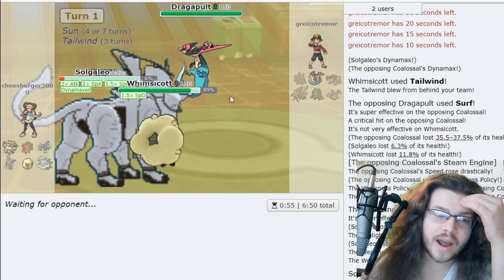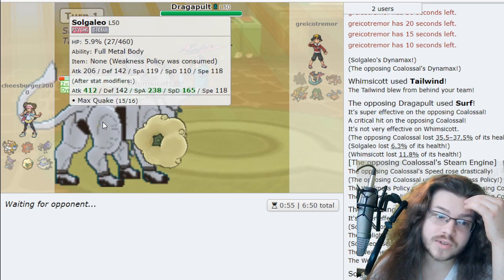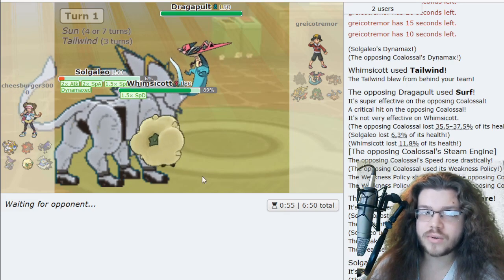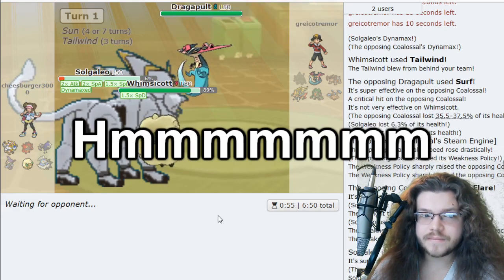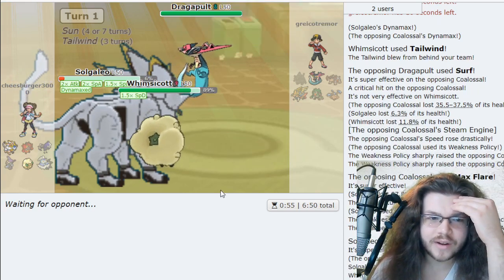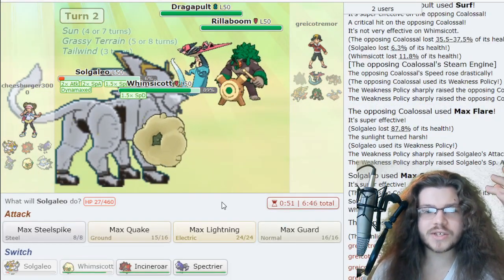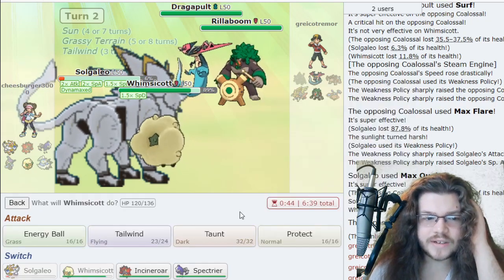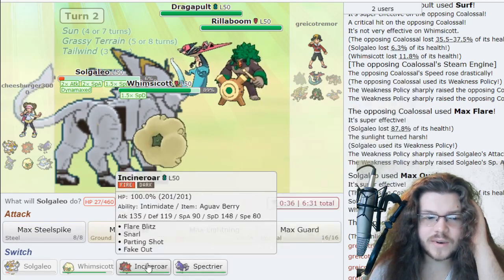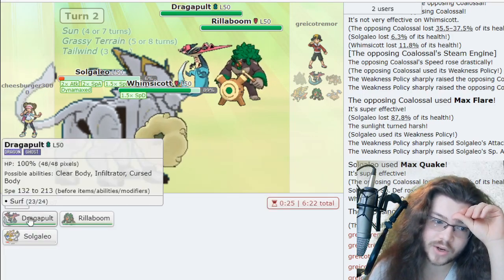Wait — 118 times 2... I'm an idiot. 118 times 2 is 236. Is this Dragapult Choice Scarf? 118 times 2 is 236 — Choice Scarf Dragapult. Max Guard to take a turn... yeah I think Solgaleo just goes down.